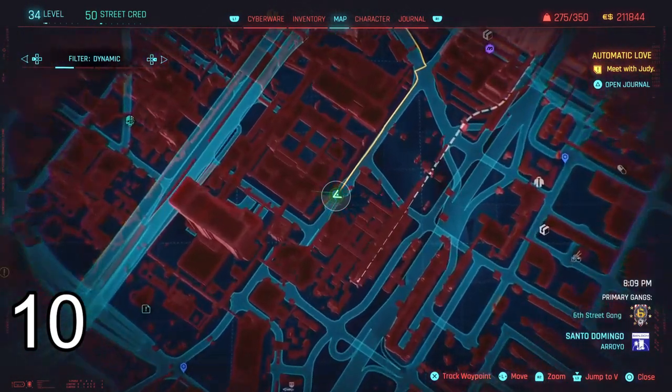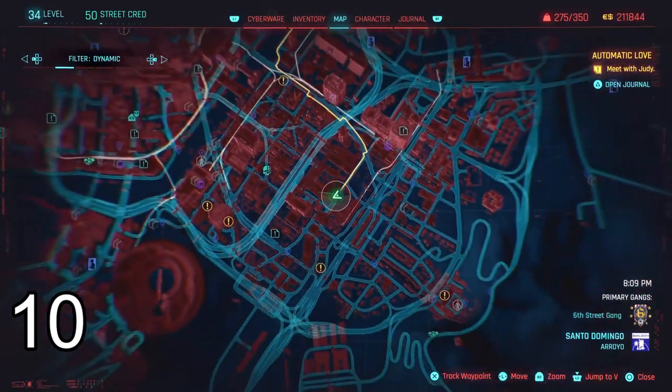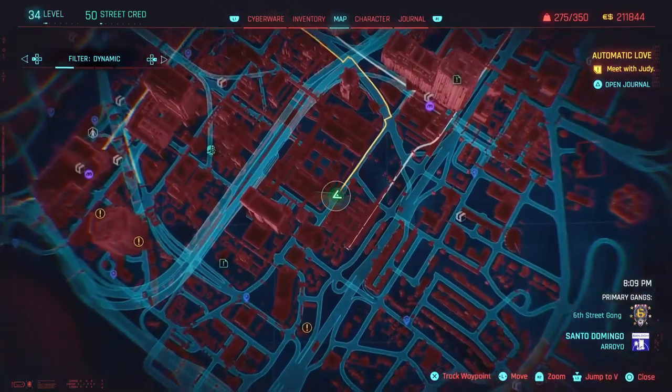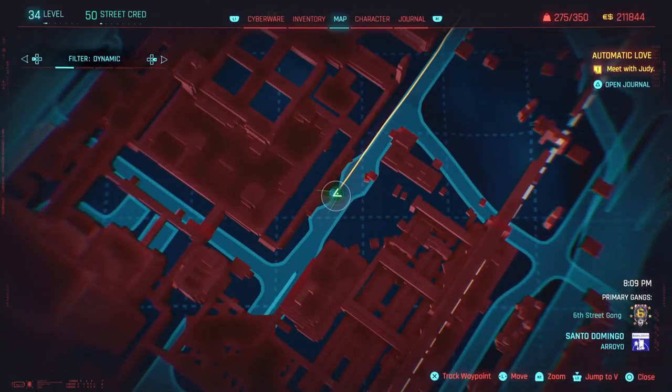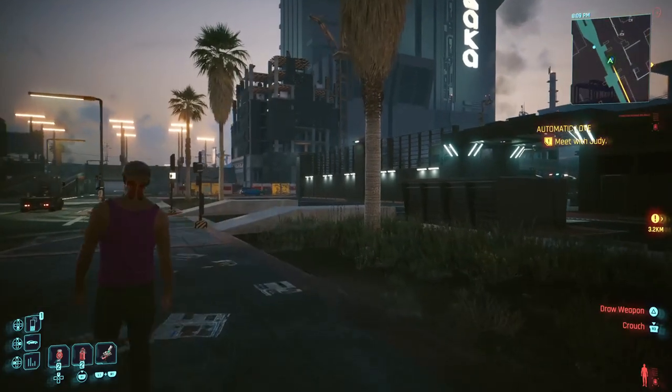Finally, for shard number 10, you're gonna have to come to this fast travel location right here. Follow this path shown in the video.